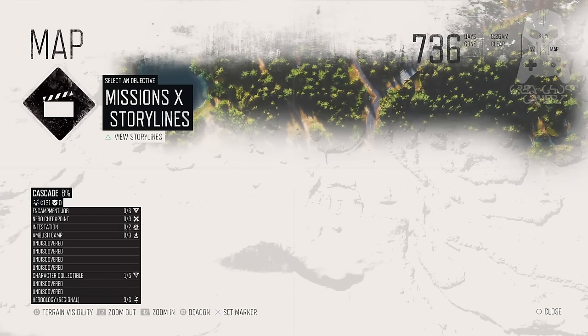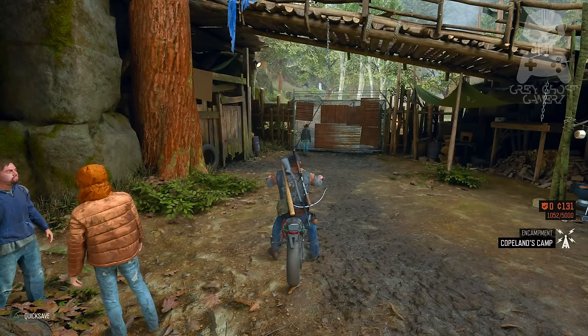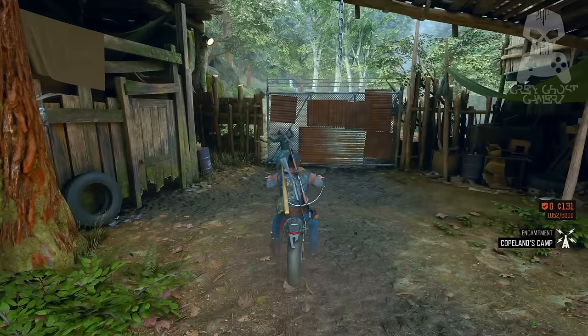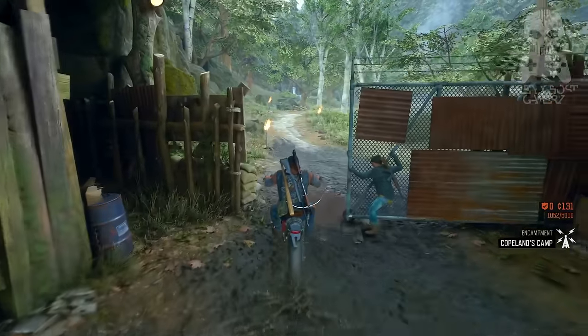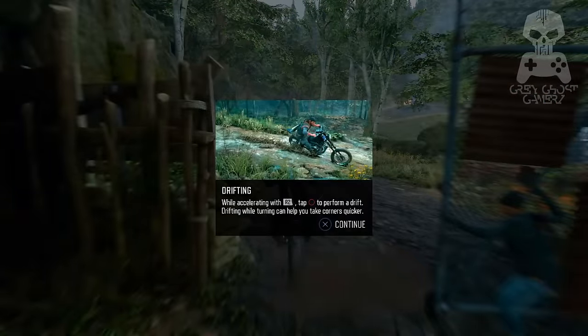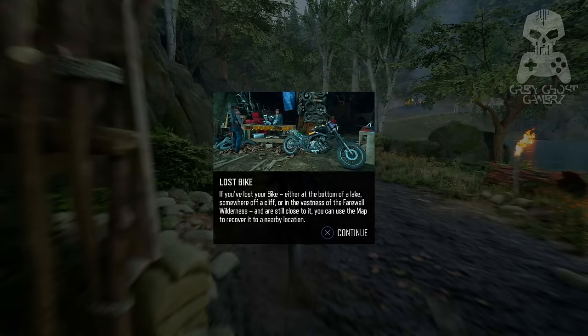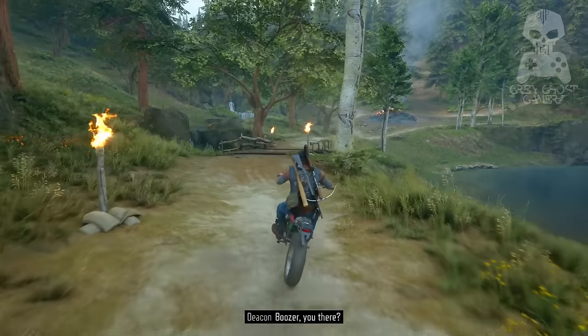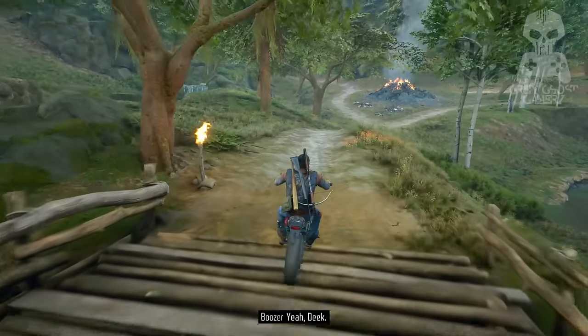I'm not buying the gas at Copeland's. I'm just going to head to a Nero crash site that's also very close to Copeland's. At that particular crash site is also a Nero injector that we can enhance Deek's attributes with. I'm more of a stamina kind of person, but whatever attribute you decide to give to Deek, you can get it right off the bat.